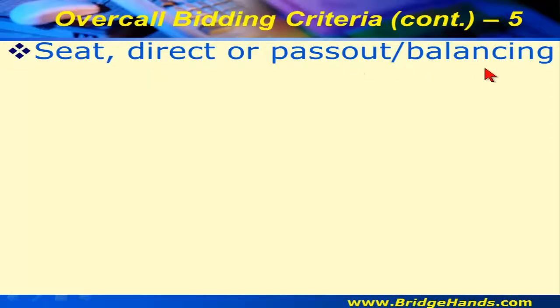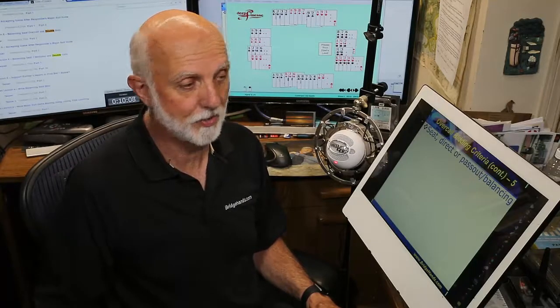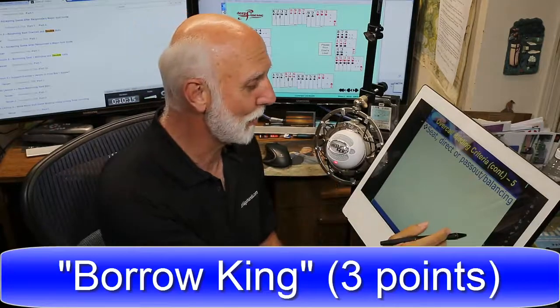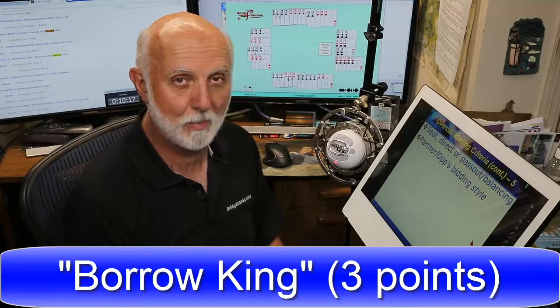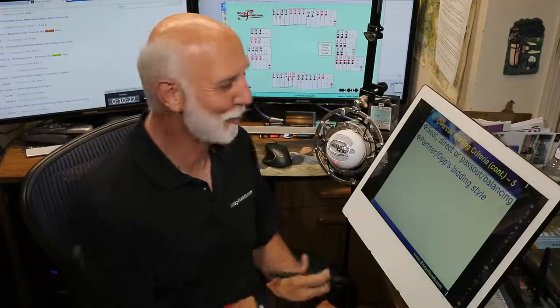In the balancing seat after three passes, or if left-hand opponent opened one club and it comes back to us, we're more likely to want to find a bid. Our right-hand opponent doesn't have six points, so our partner has something. We might borrow a king from partner — three points — to keep the auction alive and not sell out at one club.